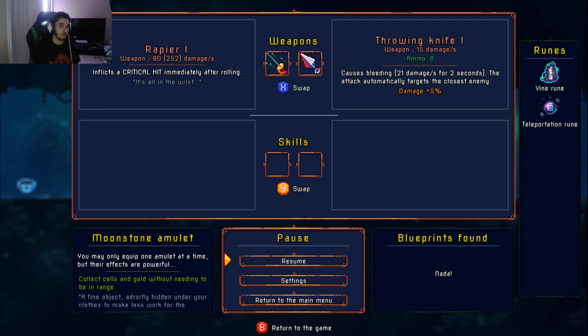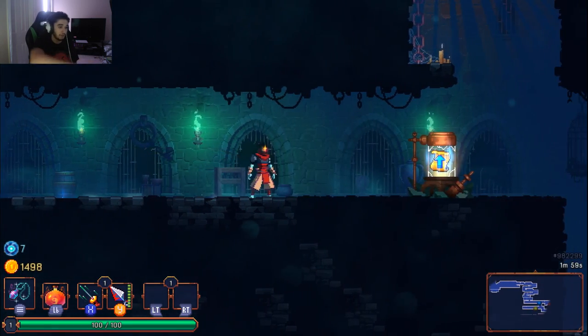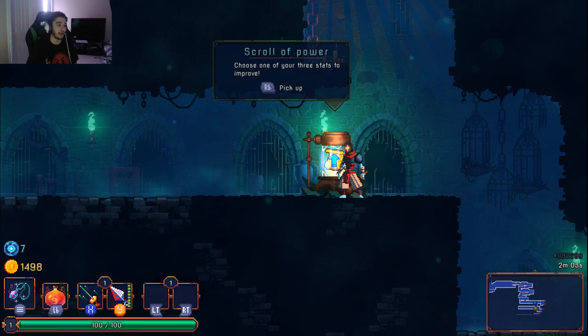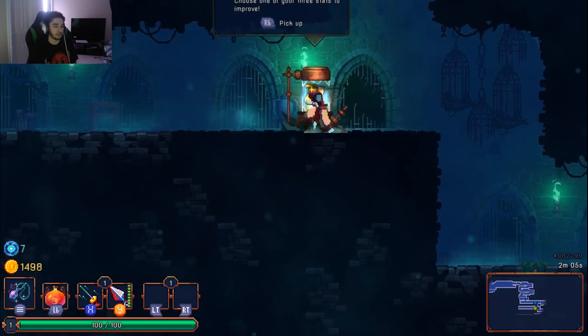Then you have skills, which are kind of like your spacebar items in Binding of Isaac, but they can be offensive too. About 95% of them are offensive. You also have an amulet slot that augments your character — for example, giving you triple jump instead of double jump. Cells and gold can be picked up from anywhere, so if you're speed running you don't have to backtrack.